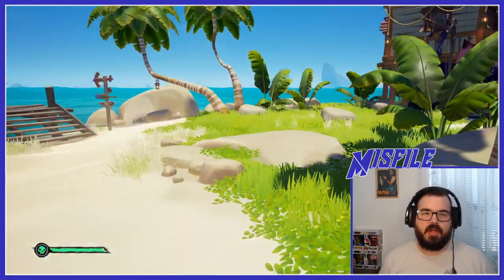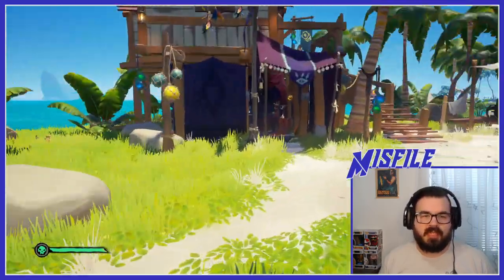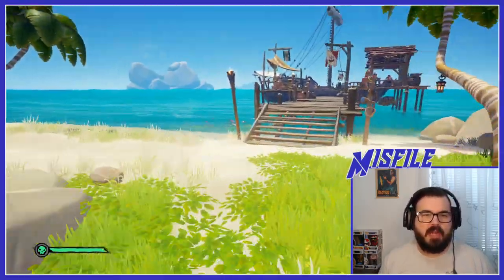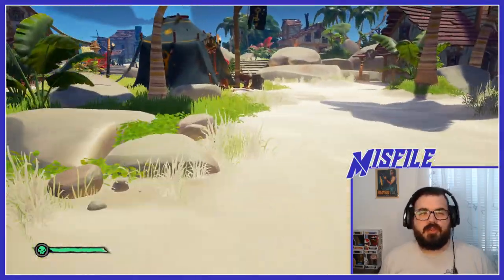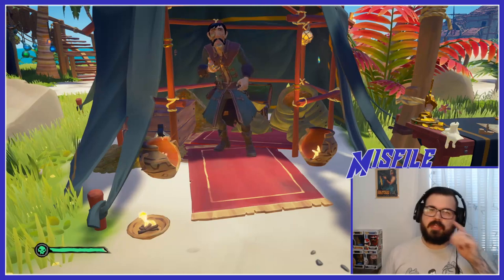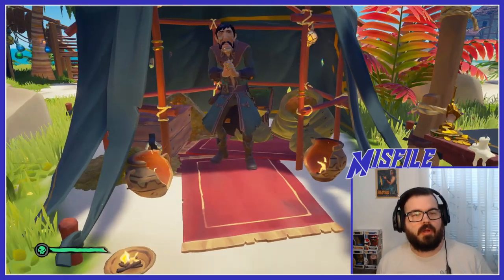Obviously, we have the Gold Hoarders, this gentleman here. We've got the Order of Souls in this tent with the eye right here. And then you've got the Merchant Alliance right over here on the docks. We're going to start with Gold Hoarders — they're the simplest quests, and people seem to do them more frequently.